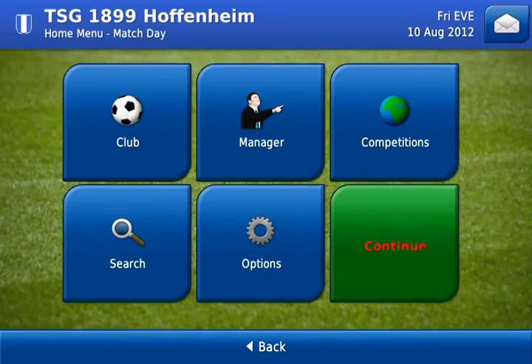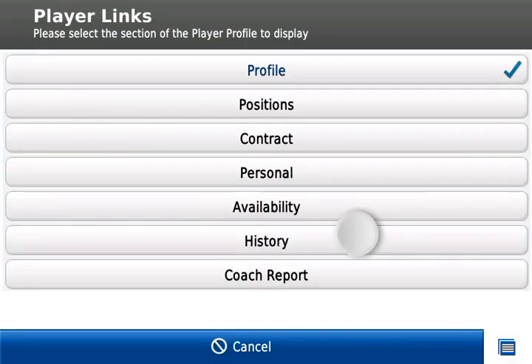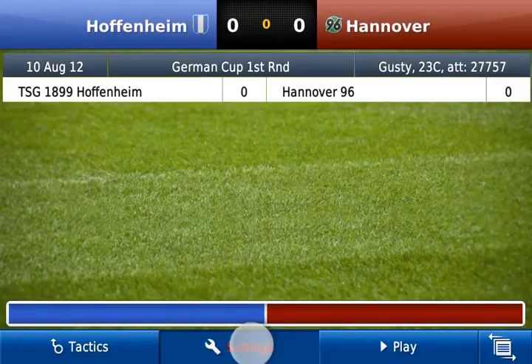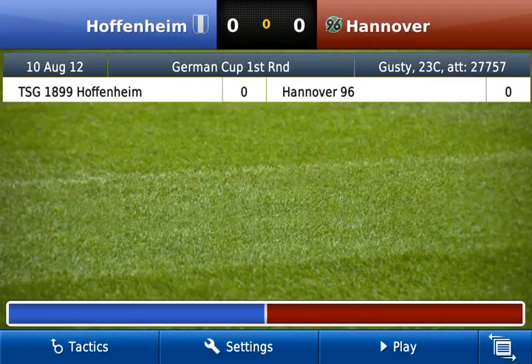Now for the live match. The team: Goalie Weiss, left back Beck, right back Ox who is on loan from Wolfsburg - who we hammered. Center backs Komper and Vestergaard. Midfielders Schrock, Salihovic, Alt-ben Ide, Rudy, and Weiss. Up front we have Voland as our loan striker. We'll go to the match, set the speed to medium then very fast, and pitch zoomed.